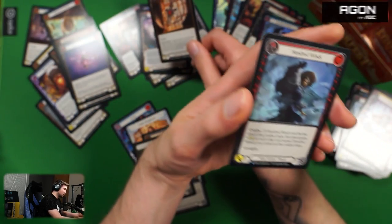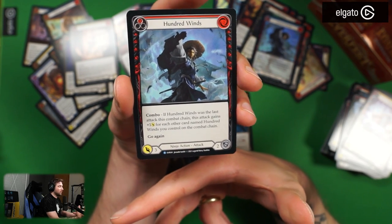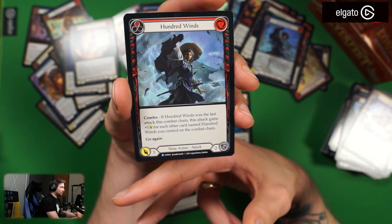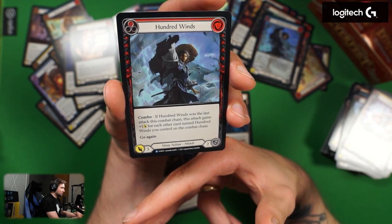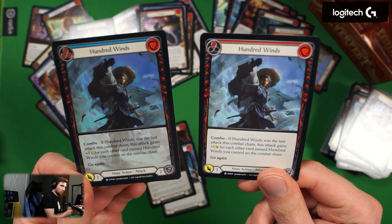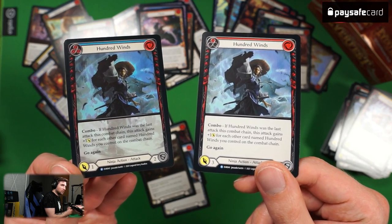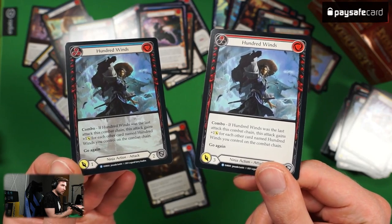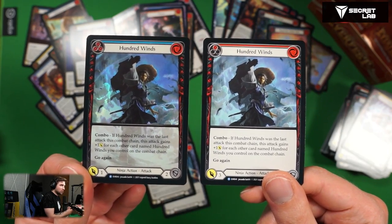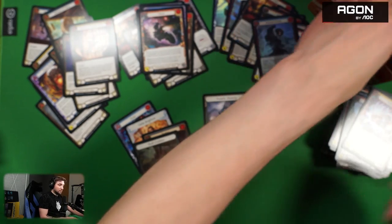Another Hundred Winds — red version has three attack. So if you play three Hundred Winds in one turn in red: three into four into five attack with go again. This might be pretty awesome. This is the difference between the artworks when it's foiled and full artwork versus not — the full artwork looks amazing! You have this kind of depth into the card. If I play ninja with this in my deck I'll have to play nine full art versions. All bankrupt. Let's go!